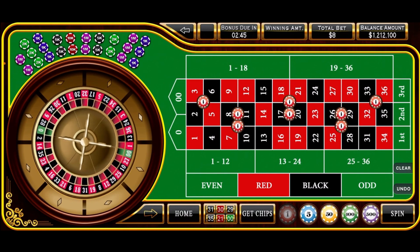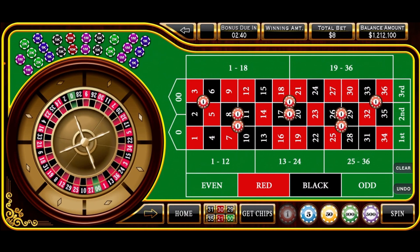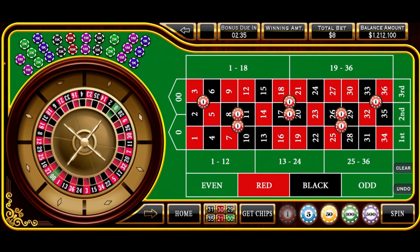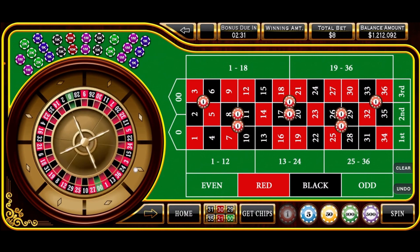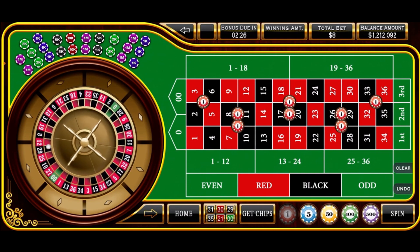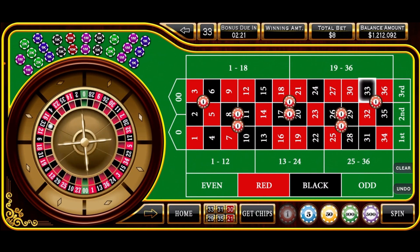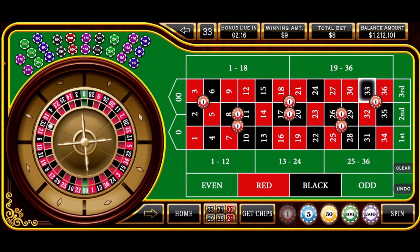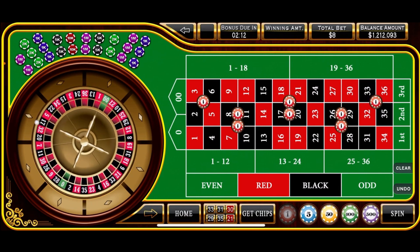The starting balance is $1,212,100. As I said, this would be a $600 buy-in, so we'll start at this level and see if we can win a little money. Here's our first spin. To win at this level, you need to hit one of those three split numbers — those are our jackpot numbers in the middle column. And if you can hit those, you can make up for some losses pretty quickly. That's a 33 black — a $1 win to get us started.